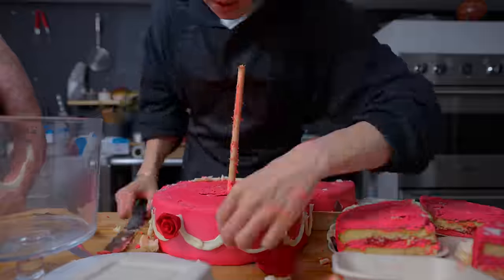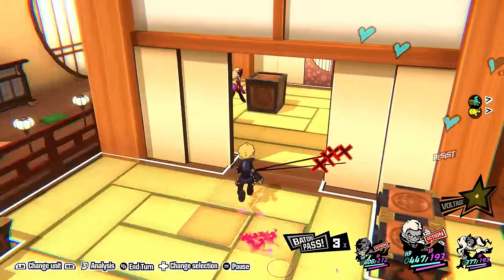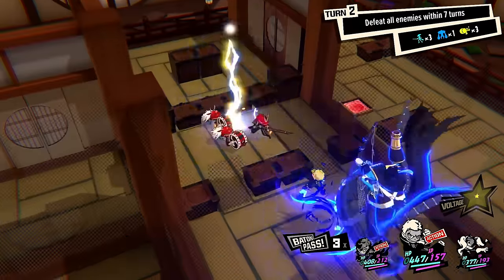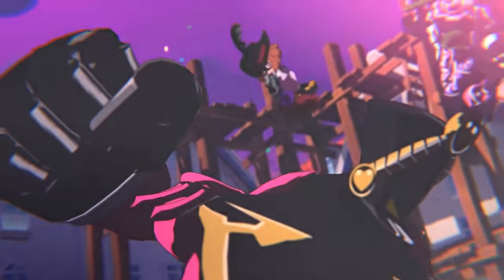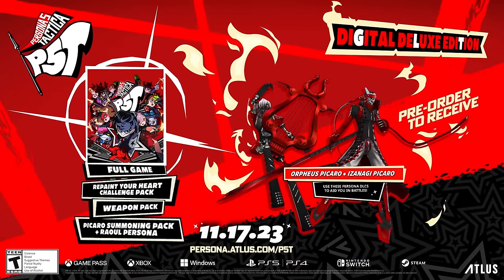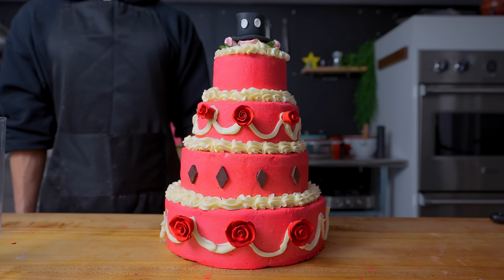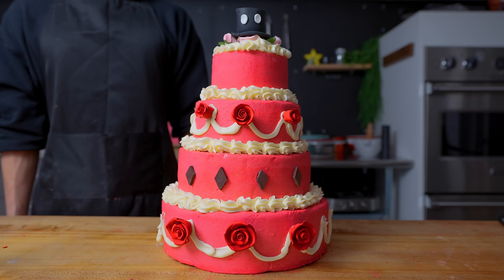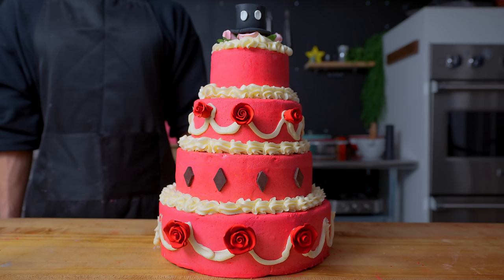This video is sponsored by Atlus. Persona 5 Tactica features an all-new story, the return of the Phantom Thieves, and brand new allies and foes. Join the group as they lead an emotional revolution in this thrilling combat adventure releasing November 17th, 2023. Persona 5 Tactica is available for pre-order now for Xbox One, Xbox X and S, PlayStation 5, PlayStation 4, Steam, and Nintendo Switch. Check out the link in the description below to learn more.